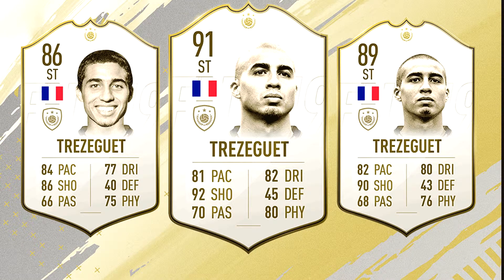Next we have David Trezeguet, French legend and former Juventus star, with 86, 89, and 91 rated striker cards. The card looks good but nothing extraordinary, because there are already some icons in FIFA 19 that are better paced than this one. I don't know how many people are going to go for this card — it looks mediocre to me. Some people might use him, some might not. Let's wait for the game to launch and see how this card shapes out.